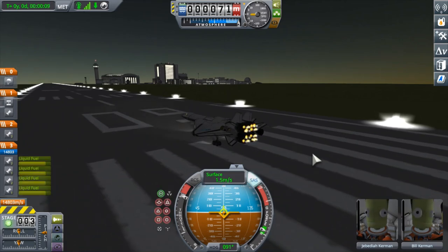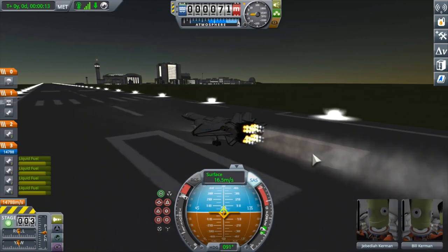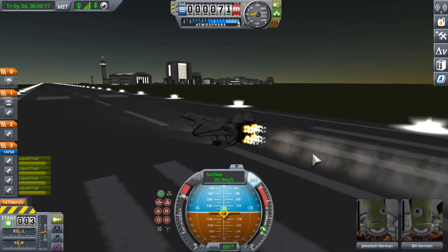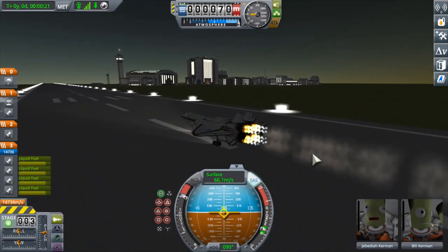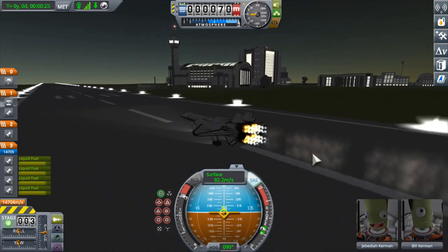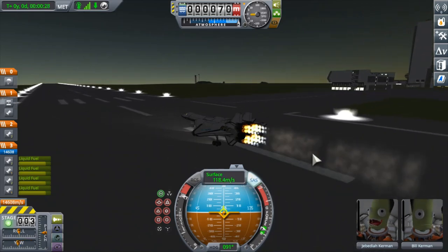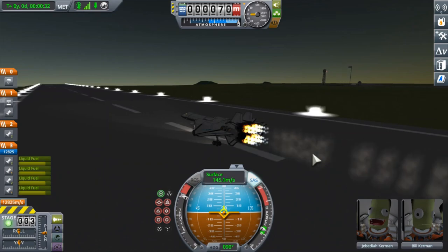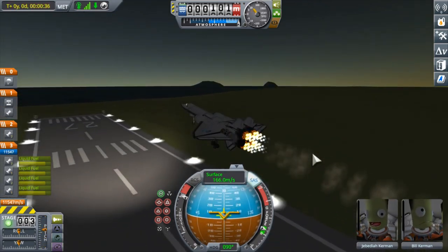Now since the abort test was passed, here we go launching the actual SSTO. Pretty similar ascent runway profile as the abort test, just instead of hitting the abort button at 150 meters per second, we will rotate and become airborne. We are airborne.